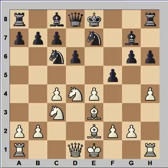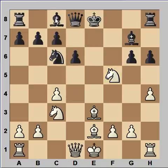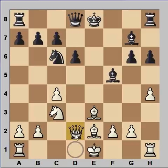Black is fighting fire with fire. Pawn takes pawn, pawn takes pawn, knight takes on f5, knight takes knight, and bishop takes knight. Queen to d2. Is Kasparov going to castle queen side? What do you think?